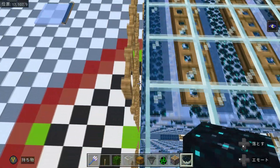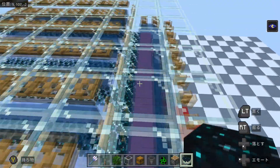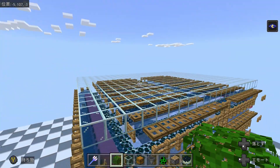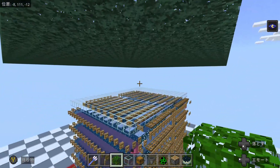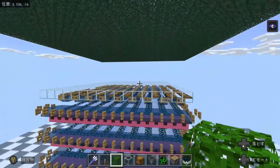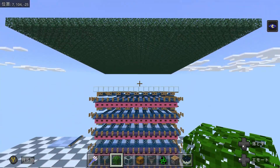This roof must also extend seven blocks from the last spawnable block in each direction on both sides. The reason for this leaf roof is that it allows surface spawns to happen while blocking light, making the farm perfectly dark. Here is approximately what your farm should look like.